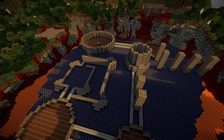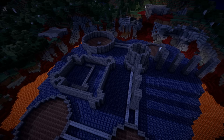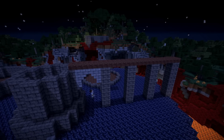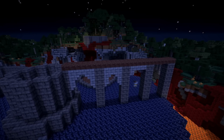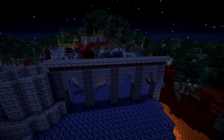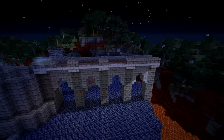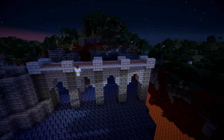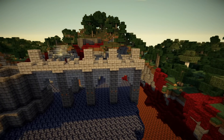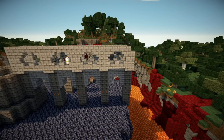I came up a couple of levels on the main building and the large tower at the back with dark stone brick and began work on the gothic walkways. I had a dilemma: I wanted to use stone brick steps to create an arch effect, but the problem is there are no dark stone brick steps in the texture pack I use, so I had to resort to lighter stone brick steps. Ultimately I think it was worth it — while it would have been nice to keep everything dark stone brick, the lighter steps actually provide a bit of differentiation from the main towers and struts, which is always a good thing.